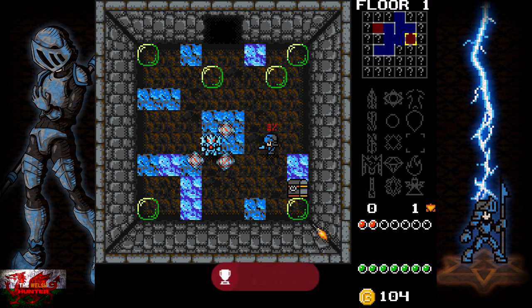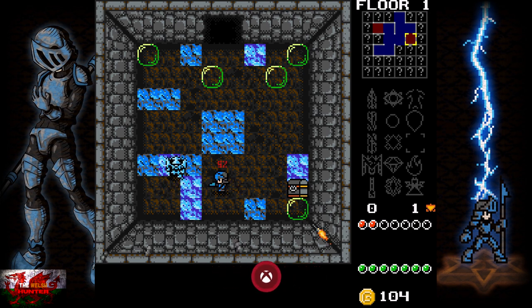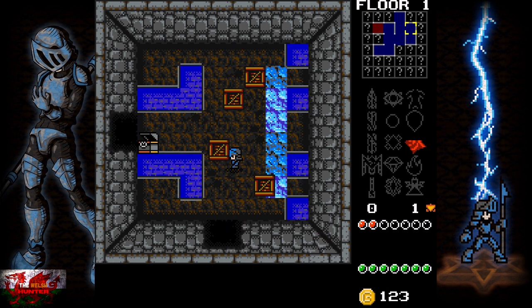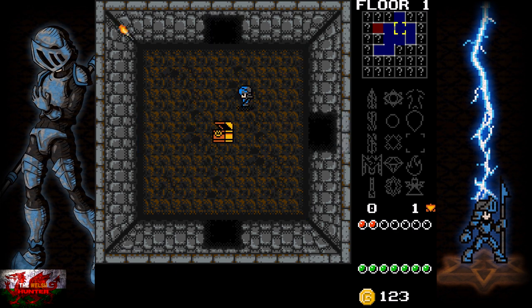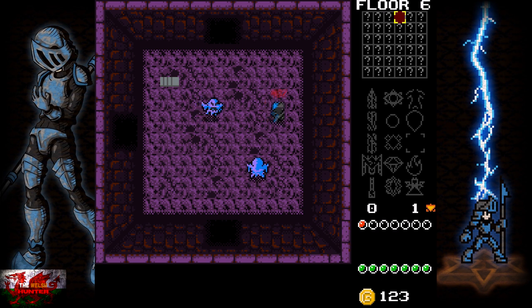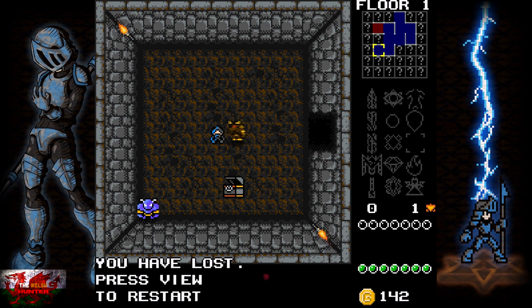Next we need to enter through a portal. If you think you've gone through all the rooms you possibly can, there will be loads of portals and stairs to go through. Go into rooms you haven't explored — for me it's the stairs — and that puts us down to floor six. Grab all the coins you can, and there is a portal that kind of looks like a shimmery shimmer.